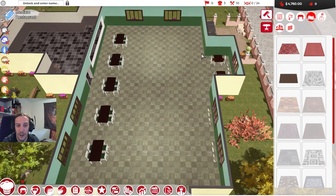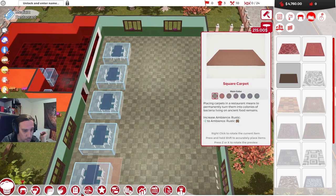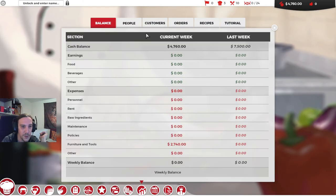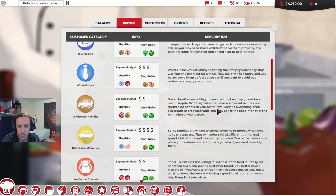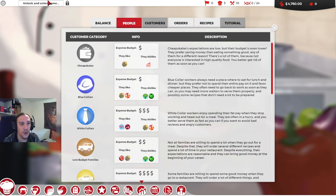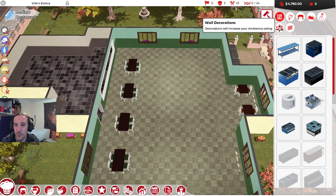Let's check out if I know anything about my customers in the stats. Low-budget families — not all families are willing to spend a lot. There's no closer information about which decoration they want. We need a name — let's call it Icon's Eatery. Seems like we're open with decorations to what we want to do.